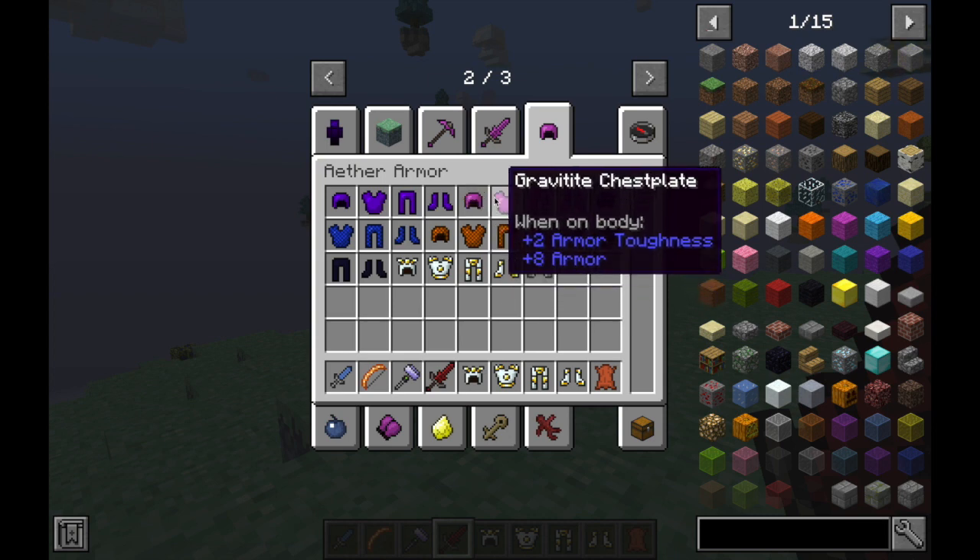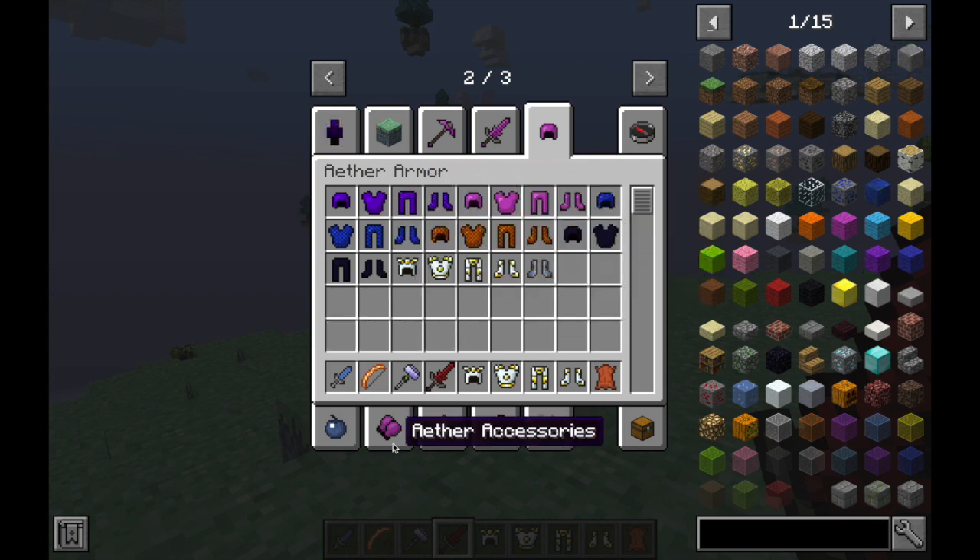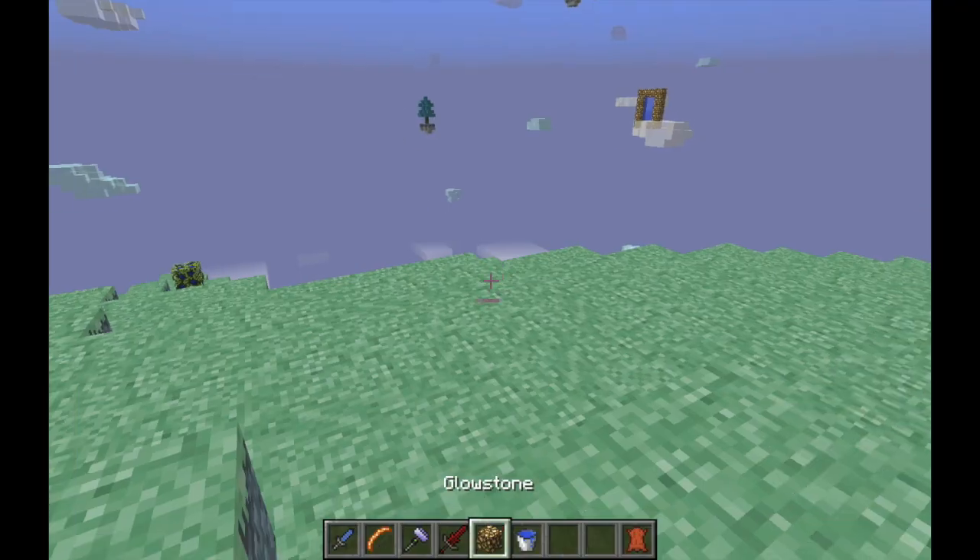There's obsidian armor, phoenix leggings, gravity chest plate — look at all this gear. I'm going to show you guys quickly how to make the portal, which is really important so you can get to the world itself.